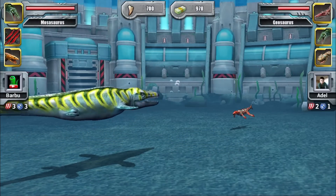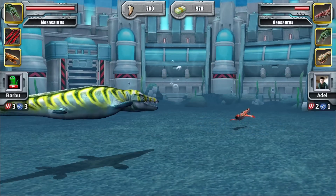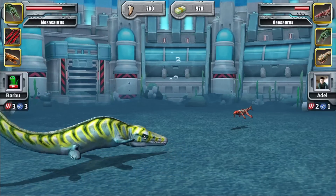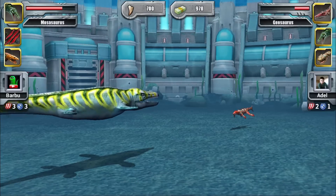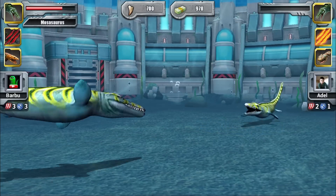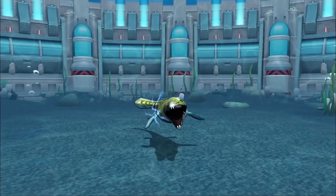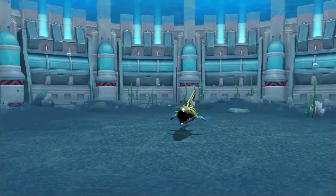We didn't survive that attack — it would've been cool but we didn't. Now Mosasaurus is going to kill this guy in one more attack after taking a hit. That's big damage. Swipe — finish him off! We have one more set of blocks to worry about and two specials, which Mosasaurus can survive since she has a lot of life points.